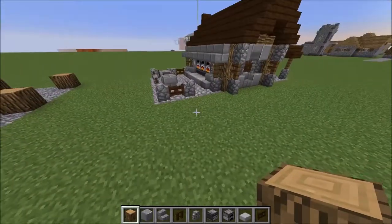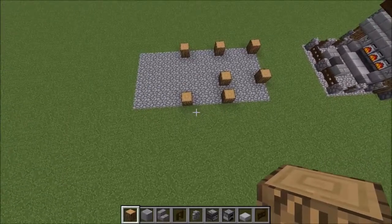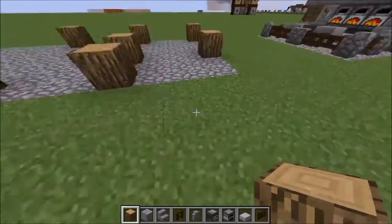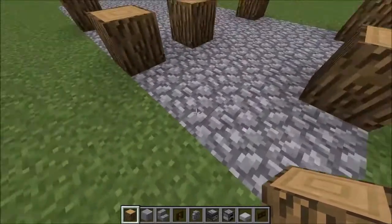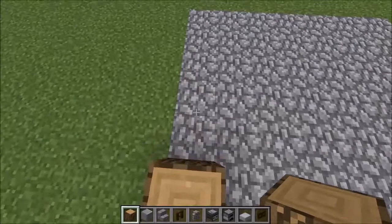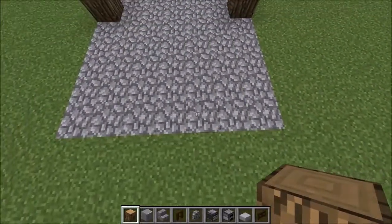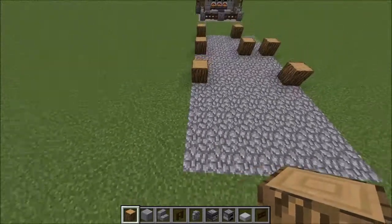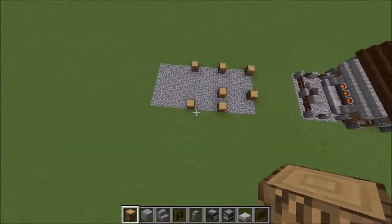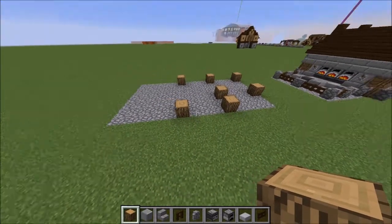Over here we have the layout. It's a 14-block by 7-block cobblestone platform — one, two, three, four, five, six, seven, eight, nine, ten, eleven, twelve, thirteen, fourteen blocks by one, two, three, four, five, six, seven. So a 14 by 7 cobblestone rectangle in the floor — that's going to be your floor plan for the build.